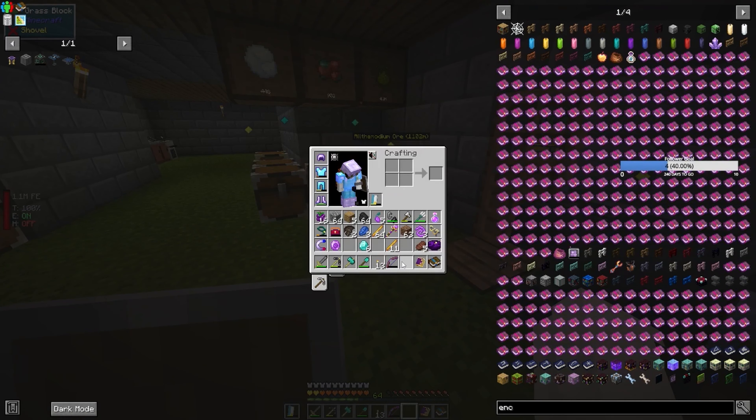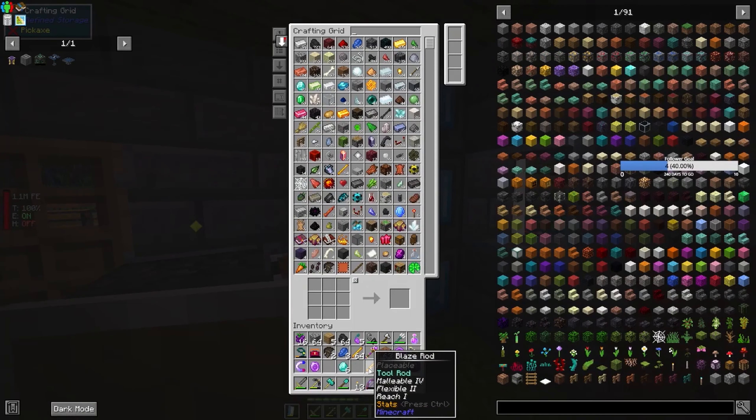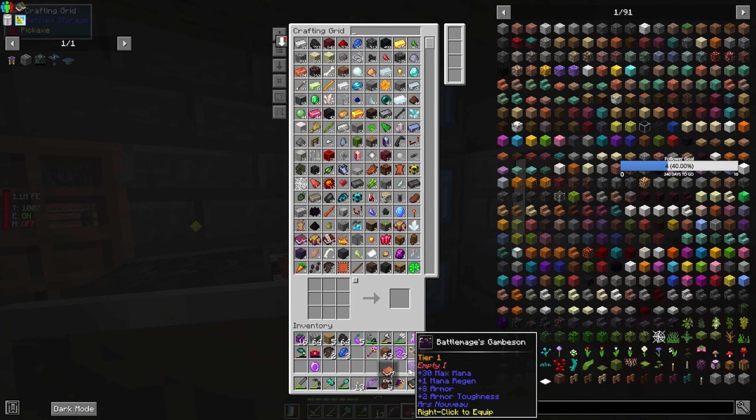I wonder if there is a way of automating source gems. Let's put some of this stuff away because I've got loads of crap now.